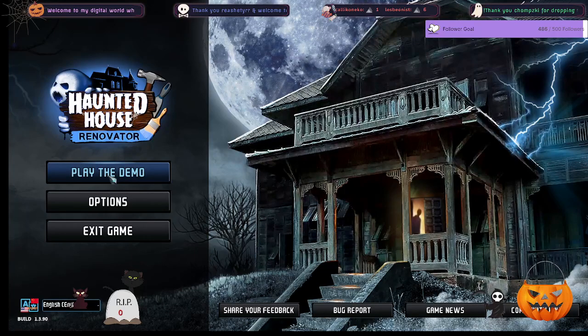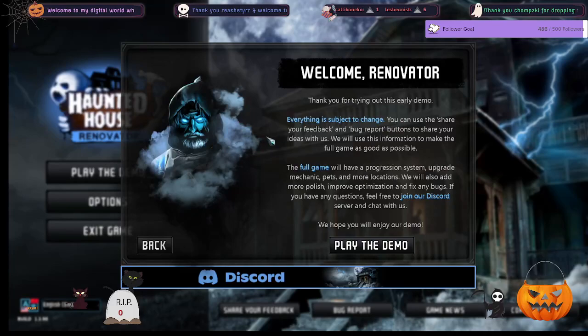All right, let's get into the demo before my voice craps out on me or I start coughing again. The intro screen says: 'Thank you for trying out the early demo, everything is subject to change. You can use the share feedback and bug report buttons to show your ideas with us. We will use the information to make the full game as good as possible. The full game will have a progression system, upgrade mechanics, pets, and more locations.' And of course there's a link to their Discord. I hope you enjoy the demo — let's go!